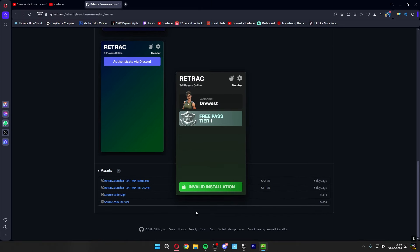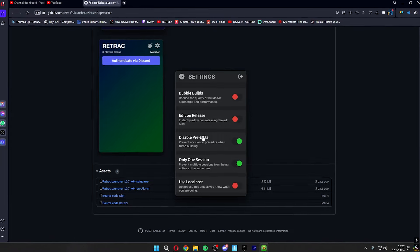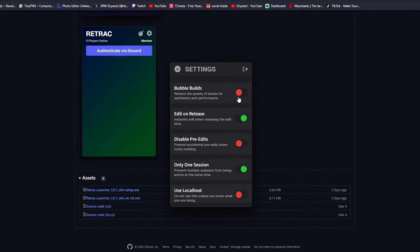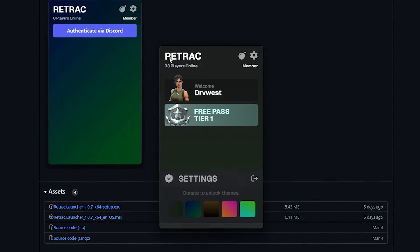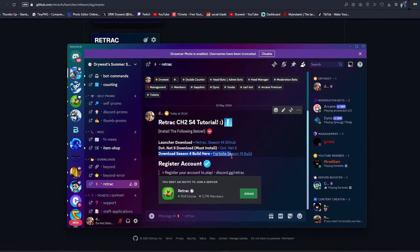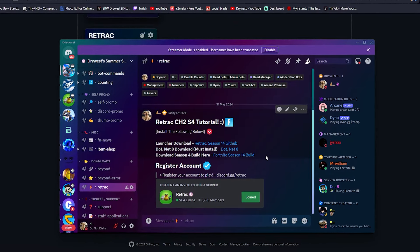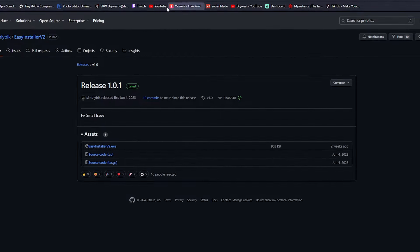Now in the settings, you can turn on customized settings. I want to disable pre-edit, enable edit on release, and enable bubble wrap builds. Once you've done this, go back to the launcher. Now open up my Discord server and download the Fortnite Season 14 builds.